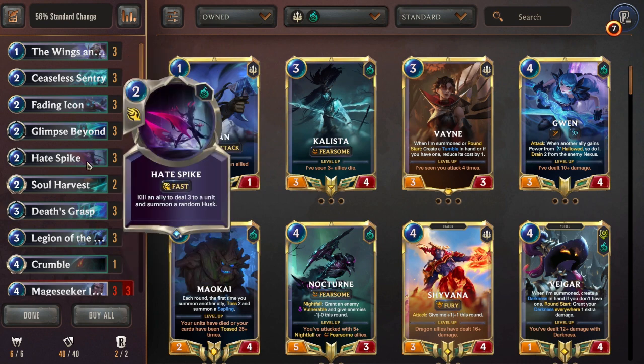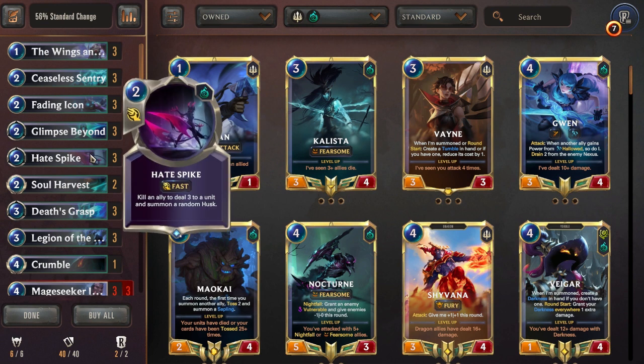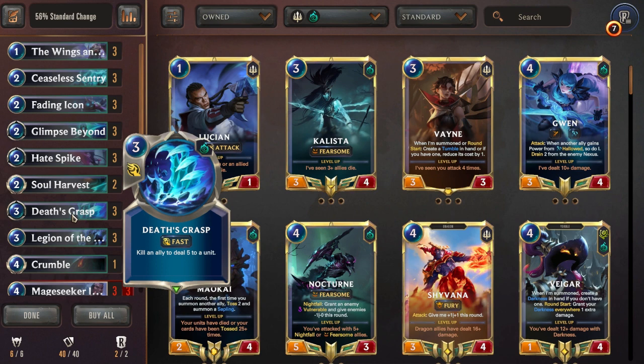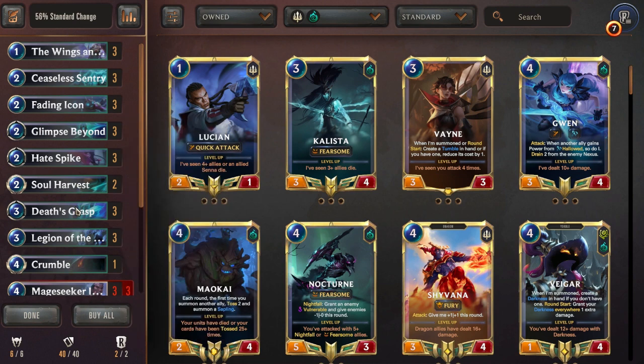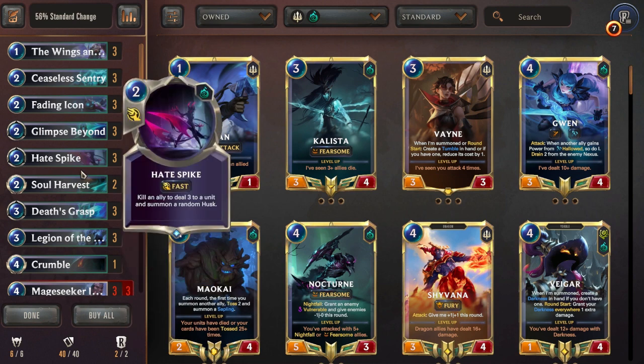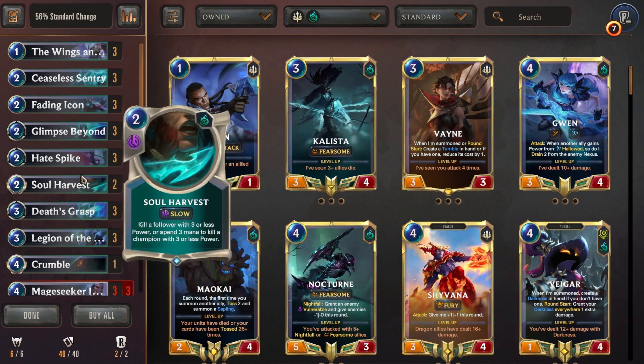All Chumpers. The point of these cards is to be Hate Spiked or to be Death's Grasped. What's going to happen is your opponent is going to set up blocks that are advantageous for them and then Hate Spike at fast speed or Death's Grasp. These cards, in terms of the removal scale in Standard, are the strongest in the game. There are no stronger removal cards in Standard than Hate Spike and Death's Grasp right now. They are exceptionally powerful. Even Soul's Harvest is very powerful, and there's the one-of Crumble. But mainly it's going to be Death's Grasp and Hate Spike spam off of the fast speed interactions during combat.